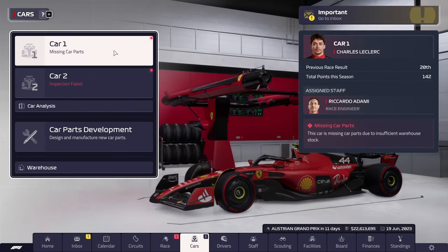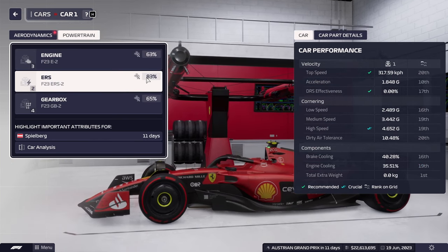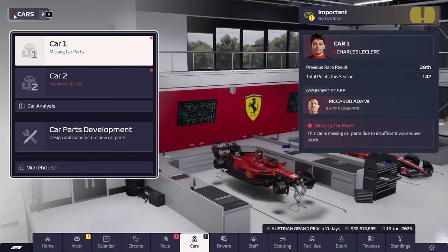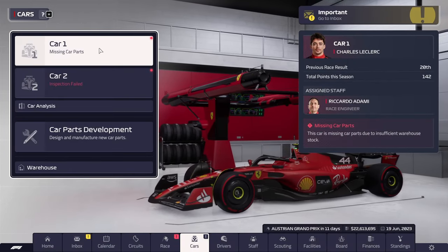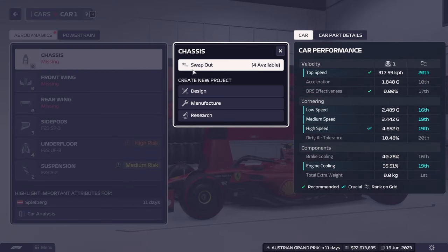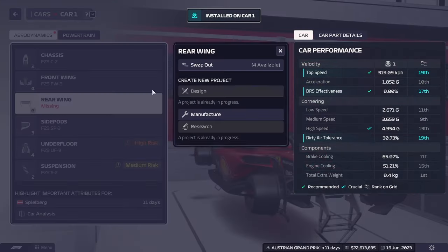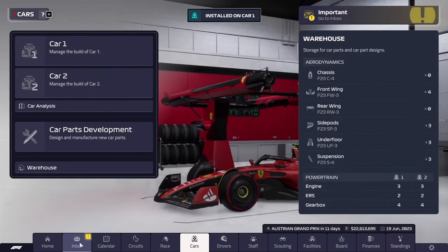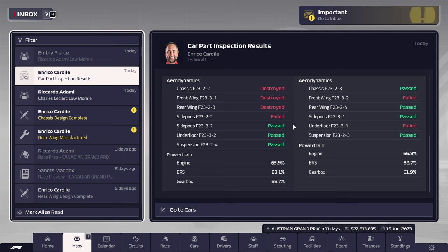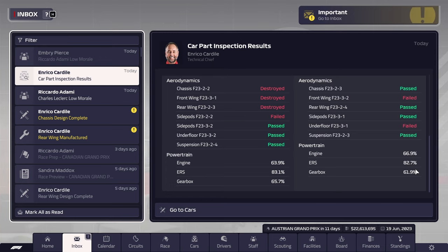The race has been completed. Let's have a look at Leclerc — we are missing some car parts, but the interesting part is the powertrain. The powertrain didn't actually suffer that much damage: 60, 60, 80. Comparing it to Hamilton's car — also 60, 60, 80. So the brunt of the damage was actually taken by just the front wing. We're very happy with that. We're going to go ahead and replace the damaged parts and manufacture new ones. A lot of new parts need to be replaced, but luckily that crash was fairly inconsequential in the grand scheme of things.